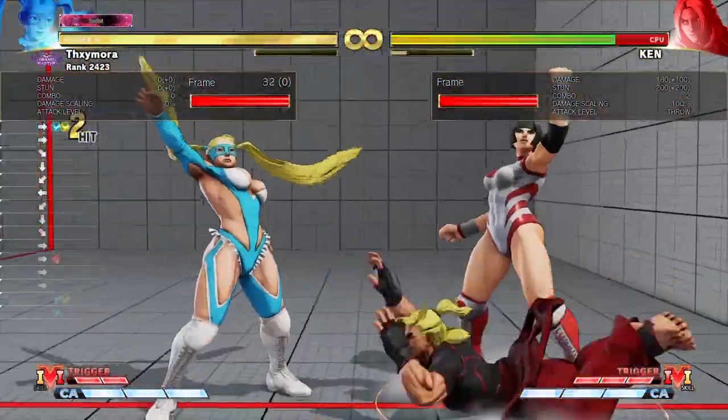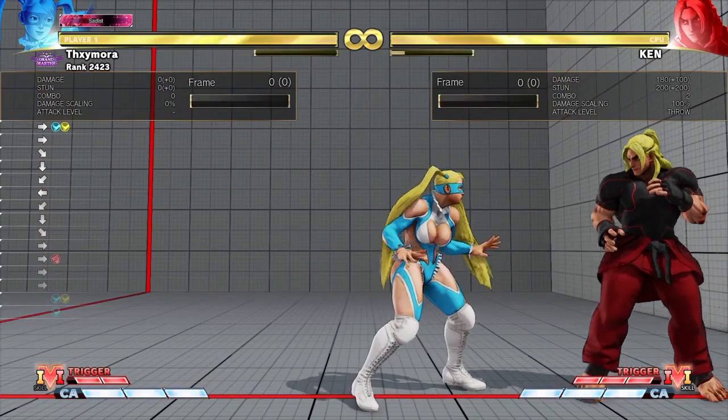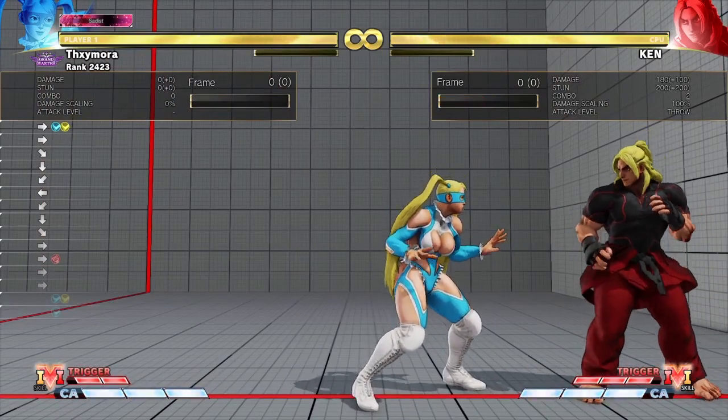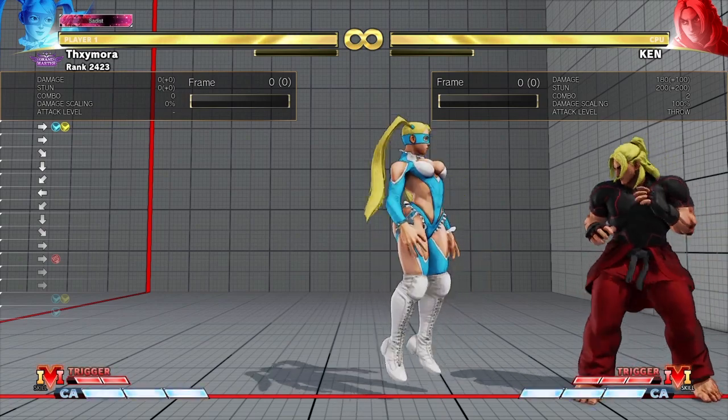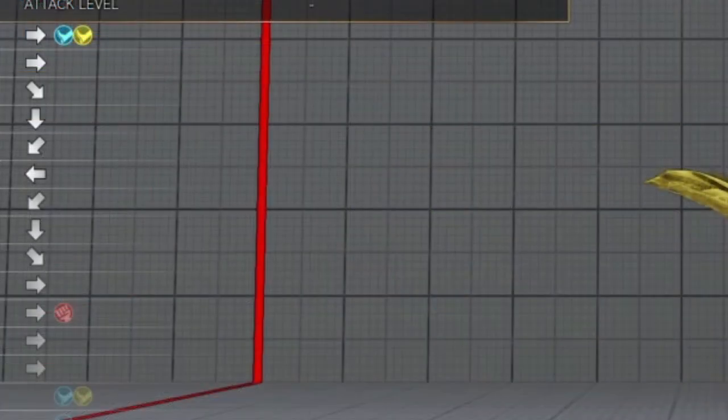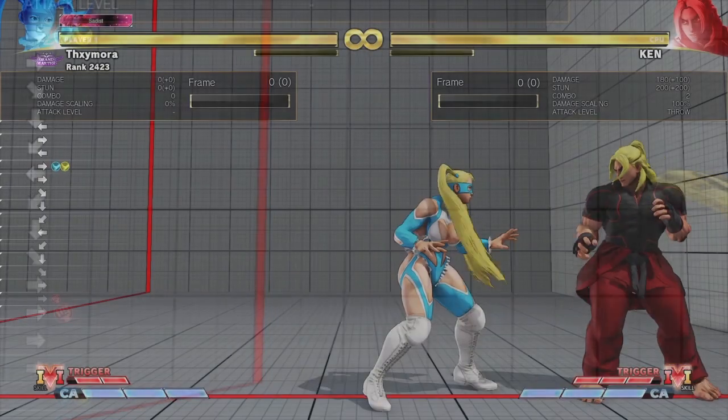You are going to do the Brimstone input — if you look at my input, I did the Brimstone input but then pressed forward. So you do the Brimstone input, then do forward, or end it with forward. Just this tiny micro-forward — I don't know a name for this tech — but just doing that slight movement will make the Brimstone connect in the corner.